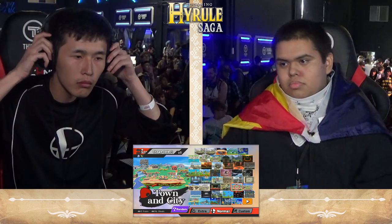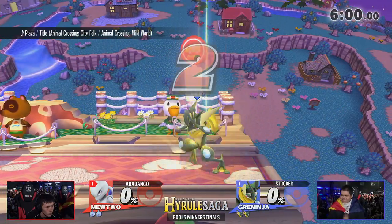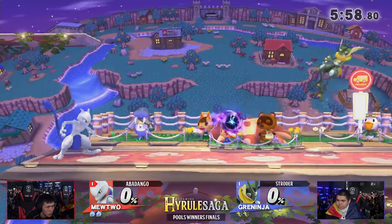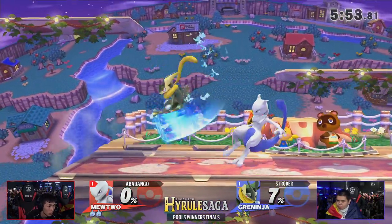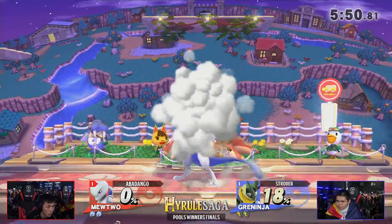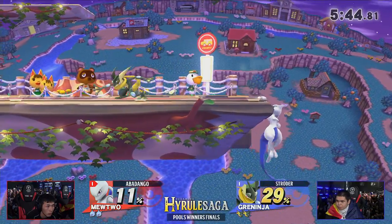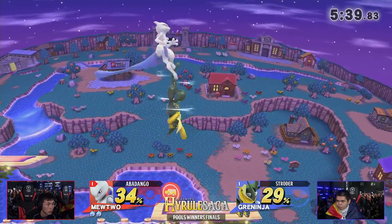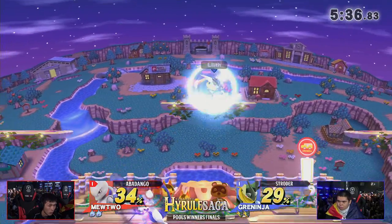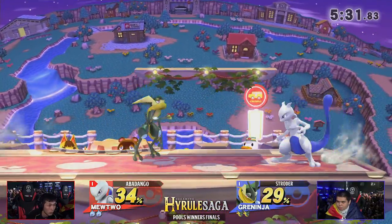Abadango — look at his face — that man's got ice in his veins. Strotter looks like a teddy bear. Anyway, Game 3, going right back to Town and City. Part of the reason Strotter was able to get that early up smash off the top last game is because Town and City has low ceilings. If you're an Abadango fan, I want to see him stay on the ground more and watch out for those Greninja down tilts. That's kind of where Strotter was landing them in the previous game. Very dangerous top platform play at high level — elevated and dangerous for both players.